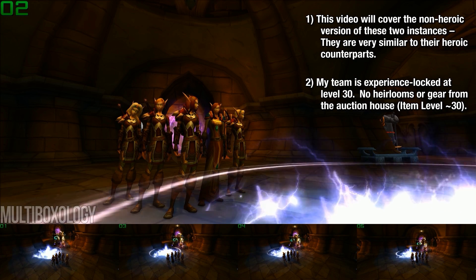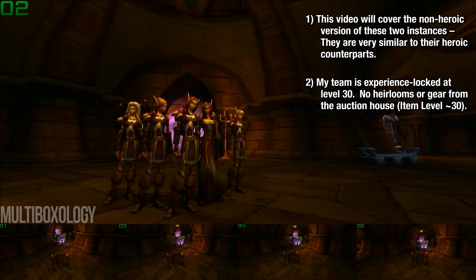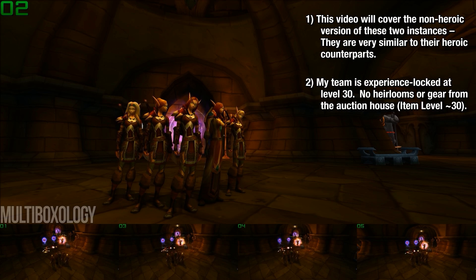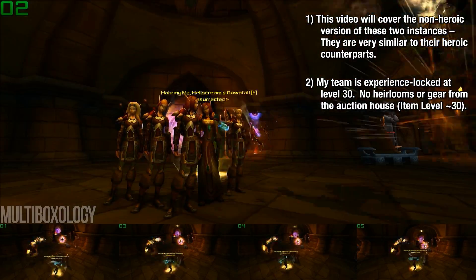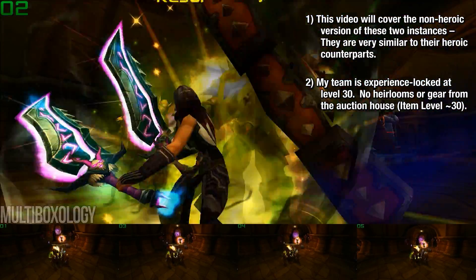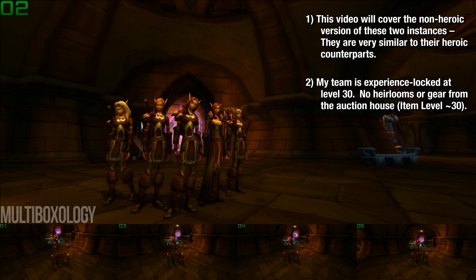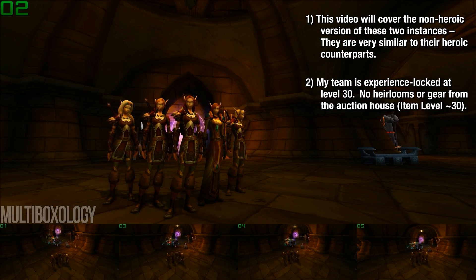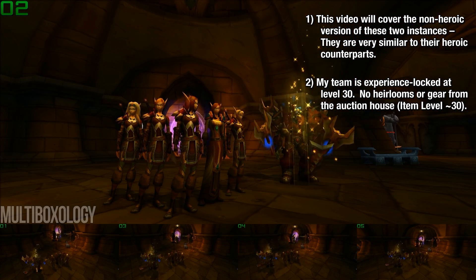Second, my team is experience locked at level 30. I'm not wearing a single piece of heirloom gear minus the guild tabard, and I'm not wearing anything purchased from the auction house. But I am, for the most part, decked out in best-in-slot blue gear from both of these instances, which gives me an average item level of about 30. However, some of the trash and bosses in these instances are still a few levels above my own, so these are a challenge regardless.